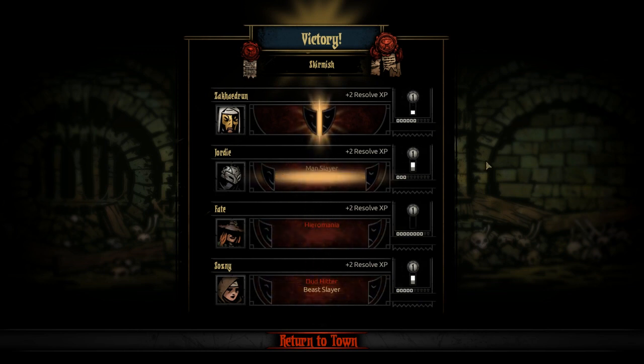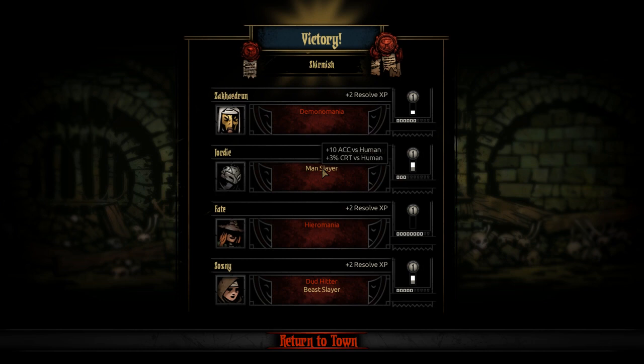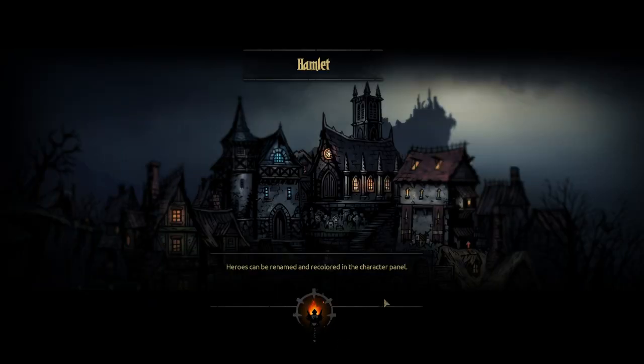How much red are we getting? Three of them — we lost to that ratio. Zach Hadron thinks they're possessed by demons. Geordi has bonuses against humans, which is pretty good for a Bounty Hunter that already gets bonuses against humans — so that's just going to stack. Fate has religious visions and delusions. Sozny has minus crit at low hit points, which is not usually going to happen on the healer so much. Blowness accuracy and crit versus beasts — not ideal. Blowness chance of hitting when you're trying to do the stun.